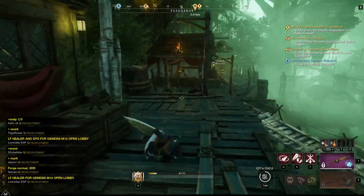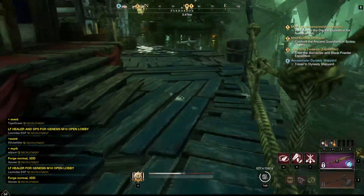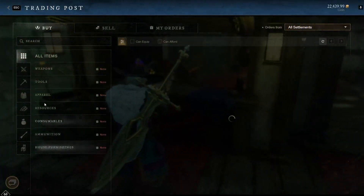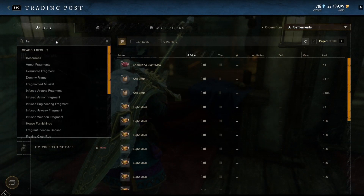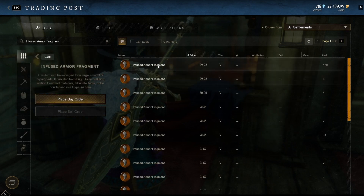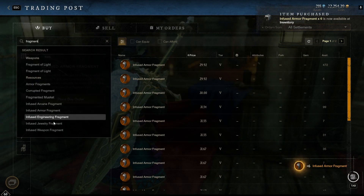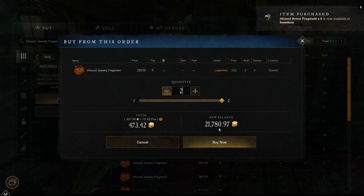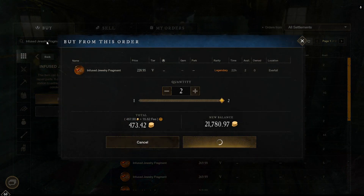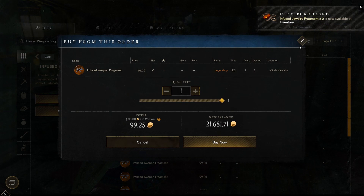Then we just go to the shop and search for Fragments. Armour Fragments cost only 30 gold each — we need 6, so that's 180 coins. We also pick up the other Fragment types we need: 2 Jewelry Fragments and 2 Weapon Fragments.